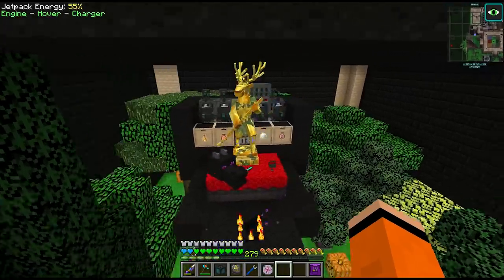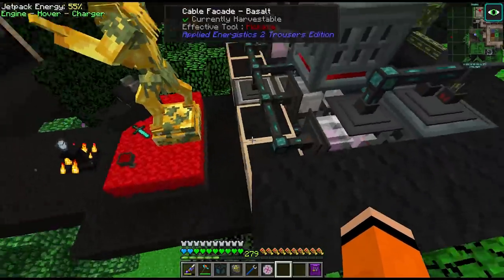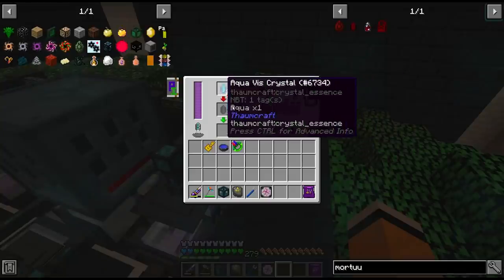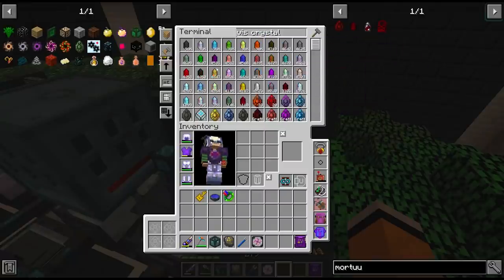Last episode we were dealing with the issue of running out of some V crystals. However, it was pointed out that you can actually use any type of V crystal for all of these distillery crafts. So I've switched out the Diabolus that used to be here with Perditio and Aqua, which are two of the primary ones, and for the six primary V crystals we have almost 100k of each, so these are going to be fine.